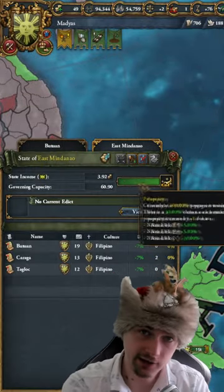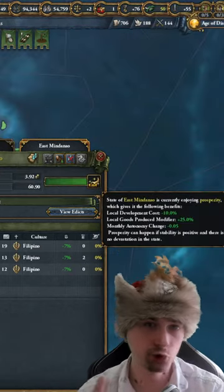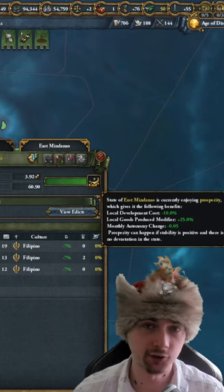It can grow from 0 to 100%, and at 100% it gives you reduced development costs, a huge goods price modifier, and a monthly automatic money decrease.